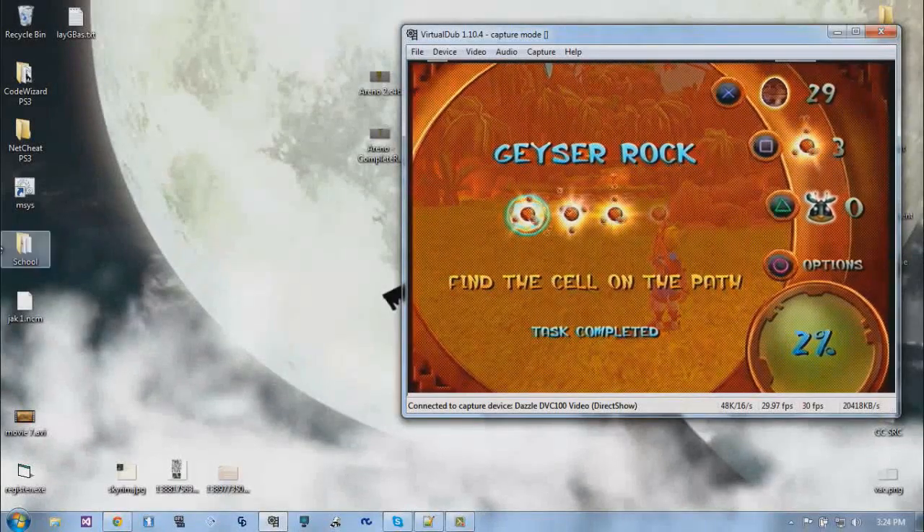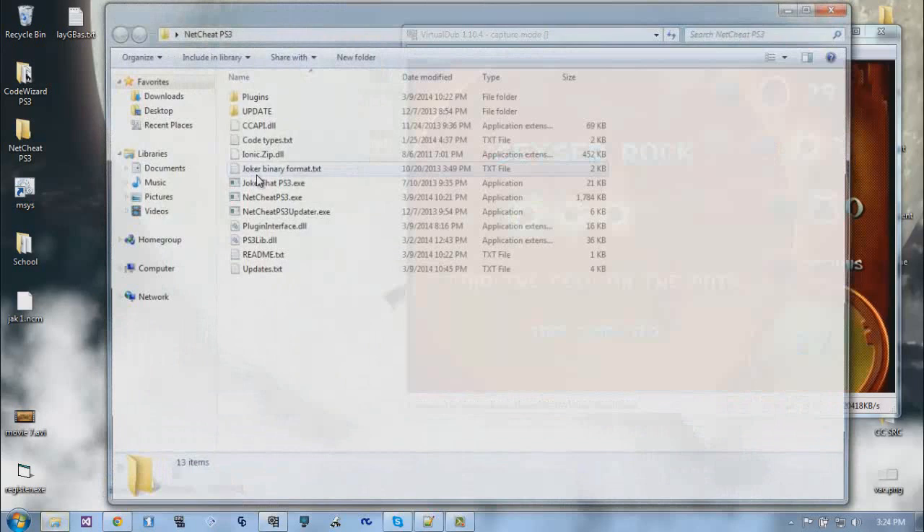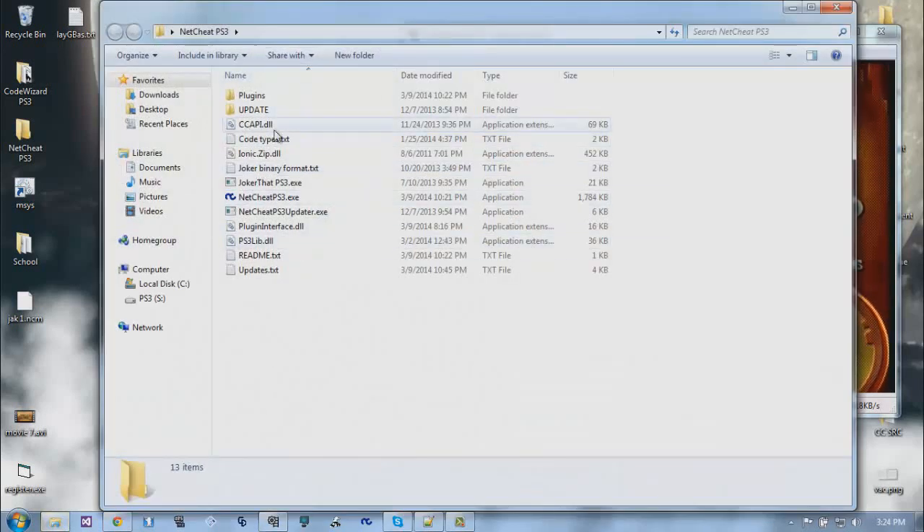Hello everyone, DNA here. I'm gonna do a tutorial on getting started with NetCheat, and also finding infinite health for Jak and Daxter 1, the HD remake. You should have a folder that looks kind of like this.